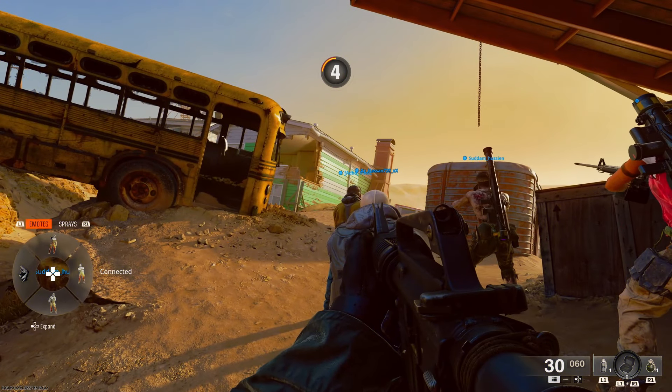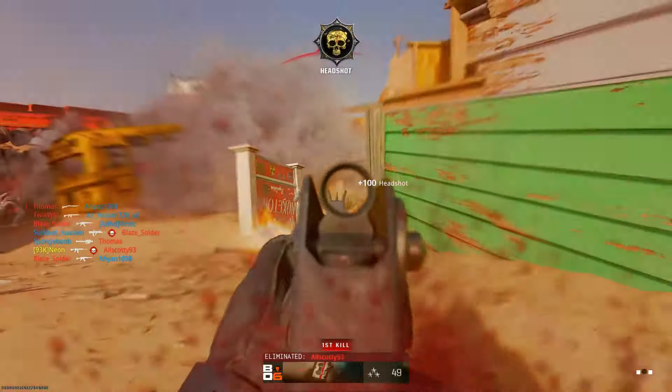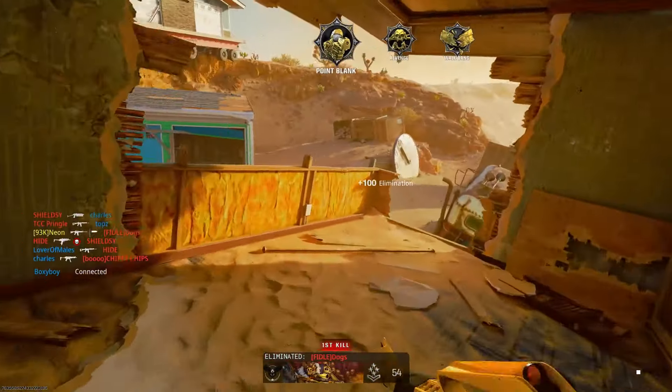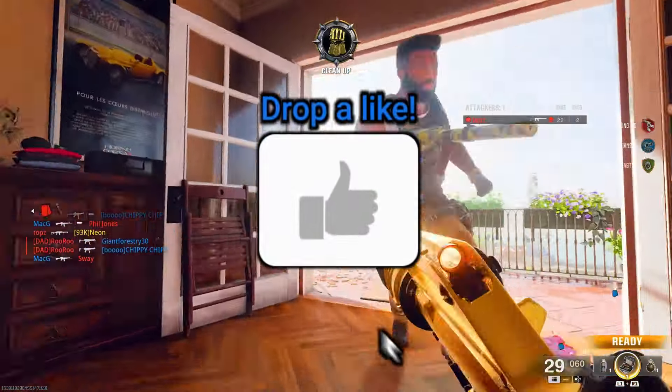Hey, how's it going everyone, my name is Neon and I'm back with another Call of Duty Black Ops 6 video. I've got a crazy video for you — as you can see right here, this gun does not have gold on it, and bam, it has gold on it. I'm going to be showing you a crazy camo glitch today so you can go ahead and get any camo you want within the game on Black Ops 6.